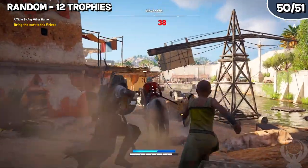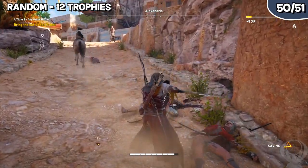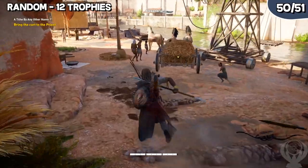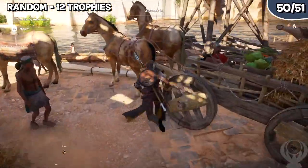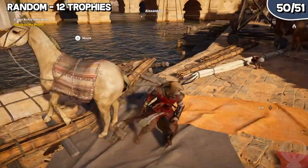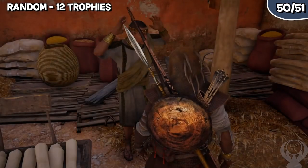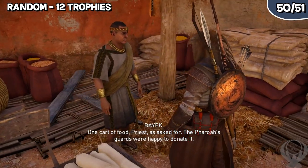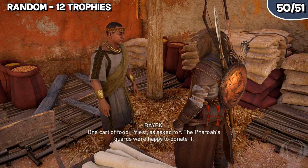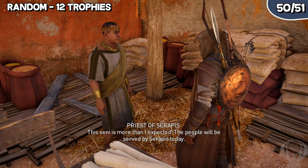Lastly, there are 12 trophies that I would consider random. These differ from the incidental trophies because some require setup and you may not accidentally get them throughout your playthrough — but if you did, then you are extremely lucky. You can find out which trophies these are in the trophy breakdown link in the description below. In the Assassin's Creed Origins playlist you'll find guides for a majority of these trophies, so if you are having any issues with them, be sure to check out that playlist.